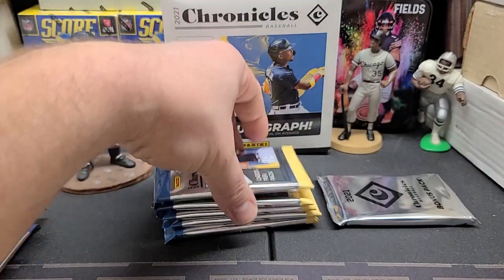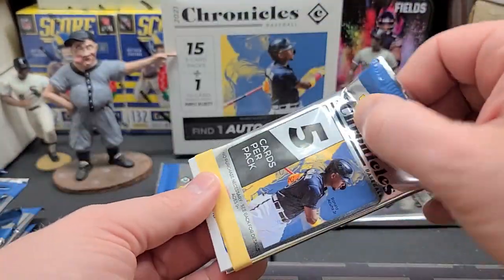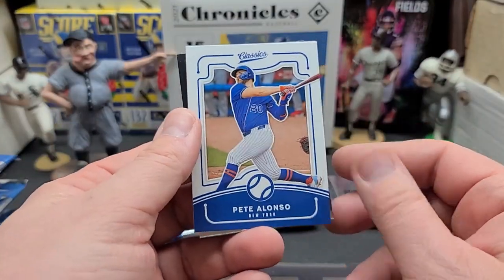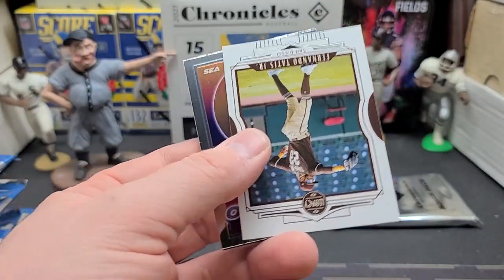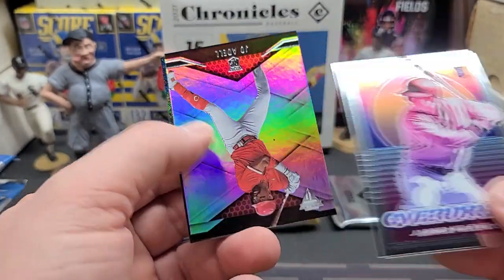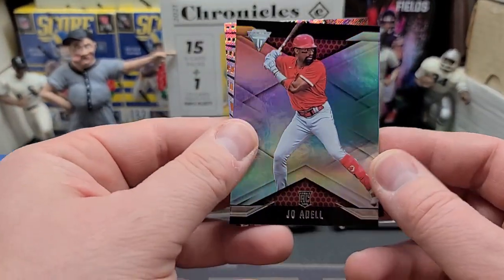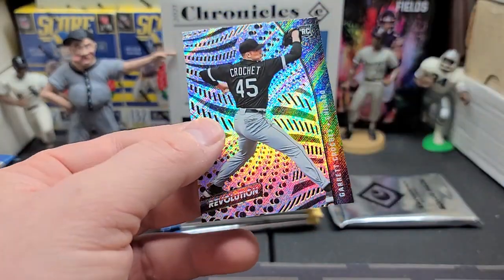All right, we got a bunch of PC cards here — now we just need an autograph. One autograph per box on average. I was making sure I read it right, making sure it didn't say something about a war memorabilia card because that's just horrible. There's a nice Pete, another Tatis — Tatis has been the second card in a lot of packs so far this break. Kelenic. Joe Adell — another guy who kills it in Triple-A but cannot figure out how to put it together for the majors. And Garrett Crochet.